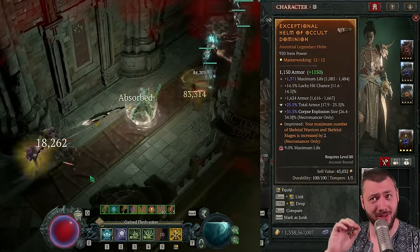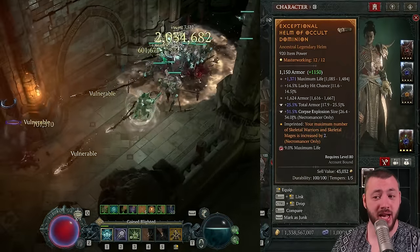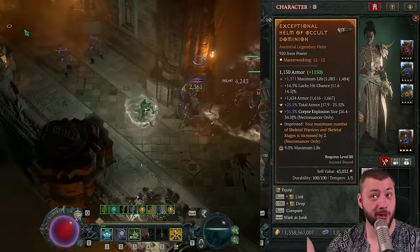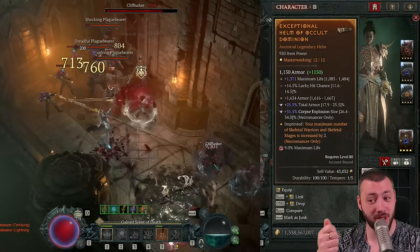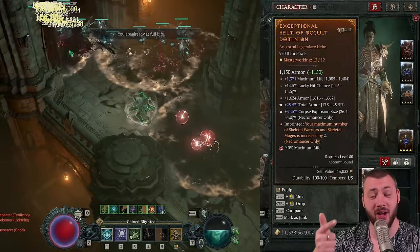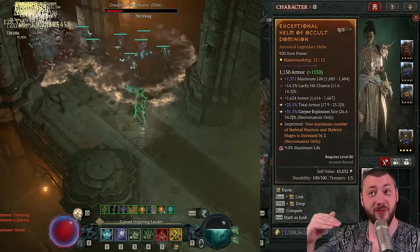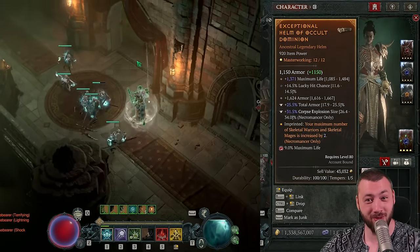On the helmet, we have Skeleton Mages and Warriors plus two. Do not put this on your amulet — it's not worth it. You can have lucky hit chance on the helmet, or instead, you can have Skeletal Mage Mastery here too — another plus five. So: boots plus five, helmet plus five, chest plus five — 15 ranks total, 20% each, that's a 300% damage multiplier for your mages.